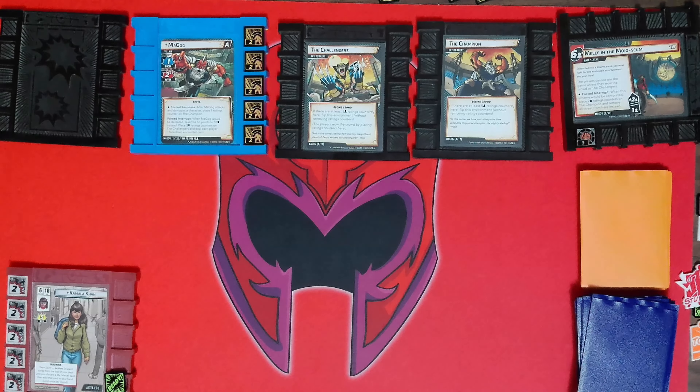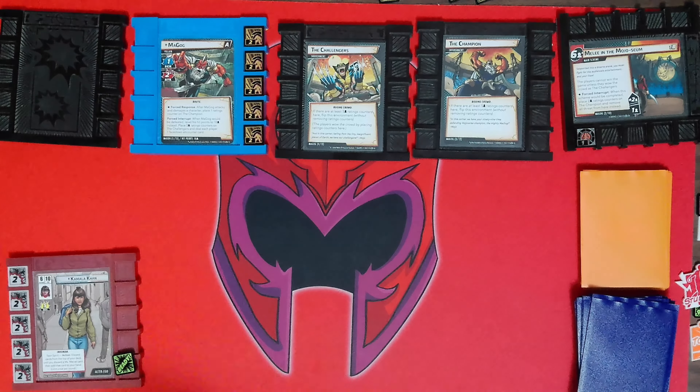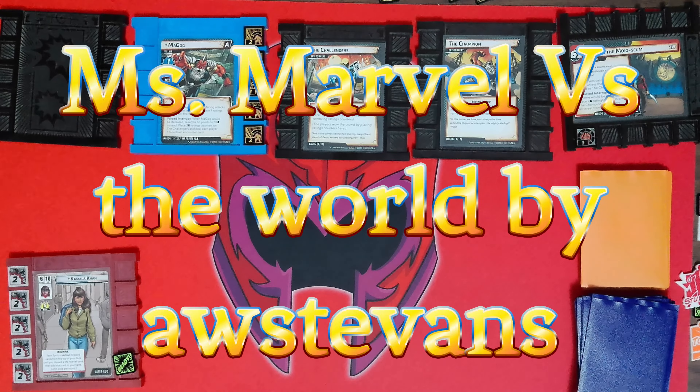Hello everyone, welcome to 2D Board Gamers. My name is Dave and today we're going to continue my community deck series. This is episode 27, Ms. Marvel vs. Magog. What I do is play the heroes in alphabetical order versus the villains in reverse alphabetical order, hoping to avoid some of the matches I had in my pool series. I go onto Marvel CDB, find a deck created by someone in the community and try it out. This deck is called Ms. Marvel vs. The World by A.W. Stevens. Let's look at the setup.